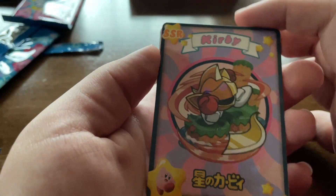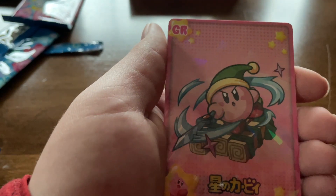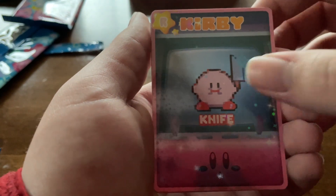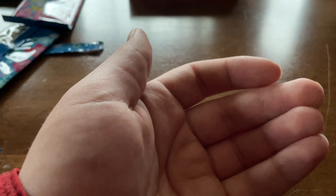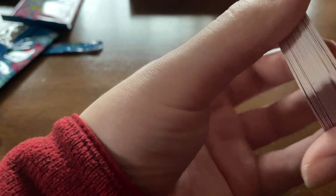I'm going to cut the video really quick and I'll be back. Alright, I'm back. For our pack we got a knight Kirby, sword Kirby, knife Kirby — oh my lord, watch out. We got circus Kirby and we got Waddle Dee — that's a rare one. Actually I don't think that one's actually rare, but that's cool. Here's our stack so far — we officially have two packs left.